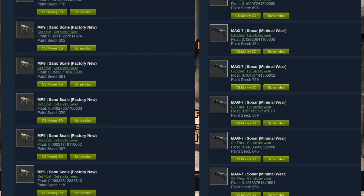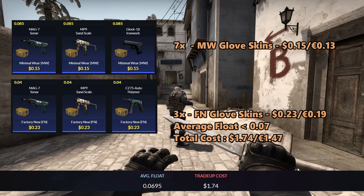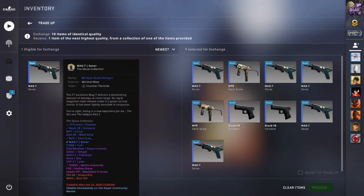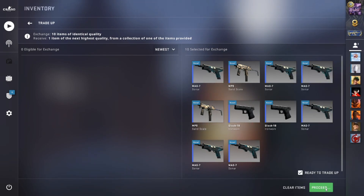The total cost of the trade-up will add up to $1.74 or 1 euro and 47 cents. For the outcomes, the Cyrex will double your money, which is really nice. The Flashback and the Royal Consorts will give you a small profit, and the Stinger and the Gila will give you a small loss. The return of the trade-up adds up to 11.49% and you will get 20 cents each time you do this trade-up. Overall a nice and easy trade-up with inputs that are really easy to get.